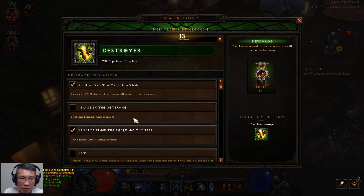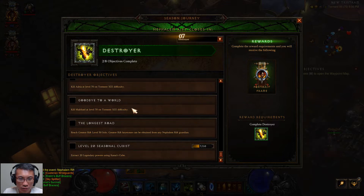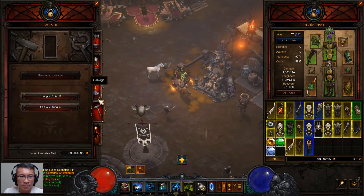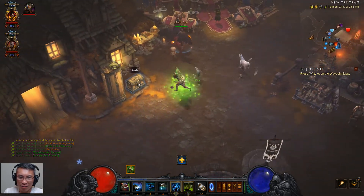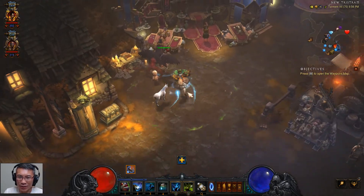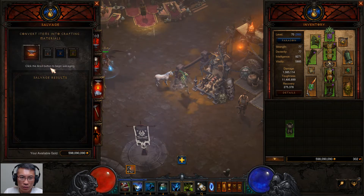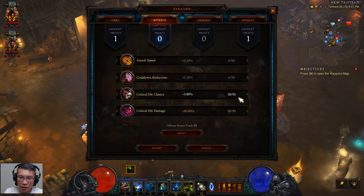Level three Legendary Gem to 45 — I need to do a little bit of that. Reach level 50 solo is fine. Kanae's Cube as well. Do a little bit of bounty, I think. After you've done it a couple of seasons, things get a little bit easier, more straightforward, less scary. You get there once you put in enough time. This season is quite good because of the buff to a lot of set items, so it becomes fun again.